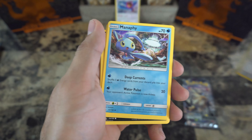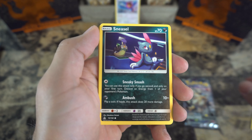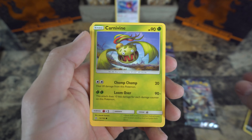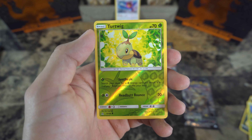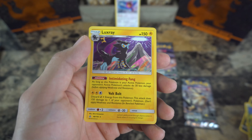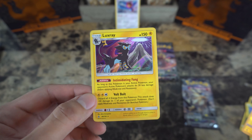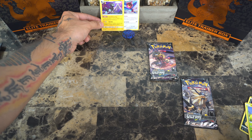Missingno, Clover, Manafi, Chimchar, Sneasel, Lickitung — oh, nice rainbow colors there, looks like he's in paradise — Carnivine, Glameow, and a reverse holo Turtwig. And Luxray — holographic Luxray, nice! Two good pulls here. I like this Luxray; I'm a fan of Luxray, especially in Pokémon Go, where I'm still looking for a shiny.